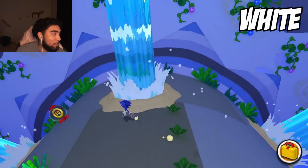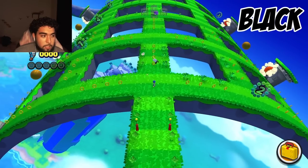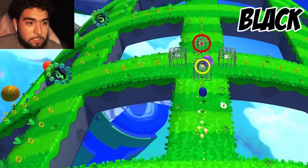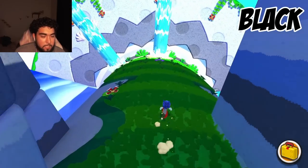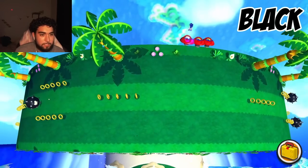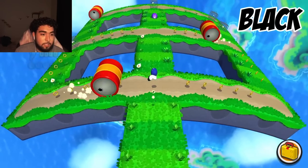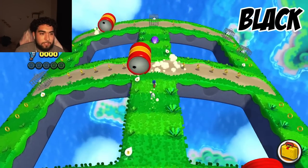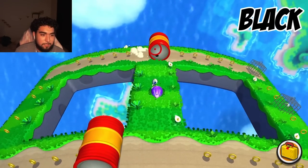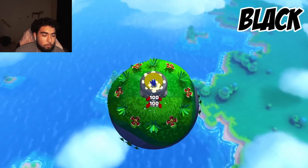Unfortunately we did touch white right there, which means the next color is black. Low-key this game's not even that bad — it's my second time playing through it. I definitely have parts I dislike, especially that character whose name I don't even know or care about. I'm guessing this is the end of the level. Yes, it is. Okay, we got through the level with only touching white.